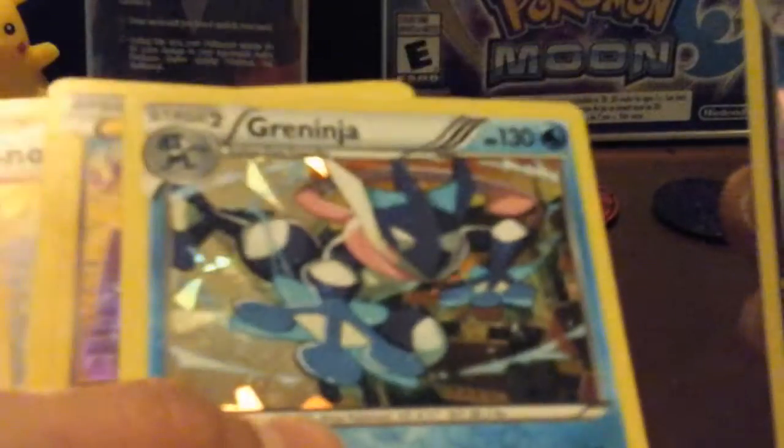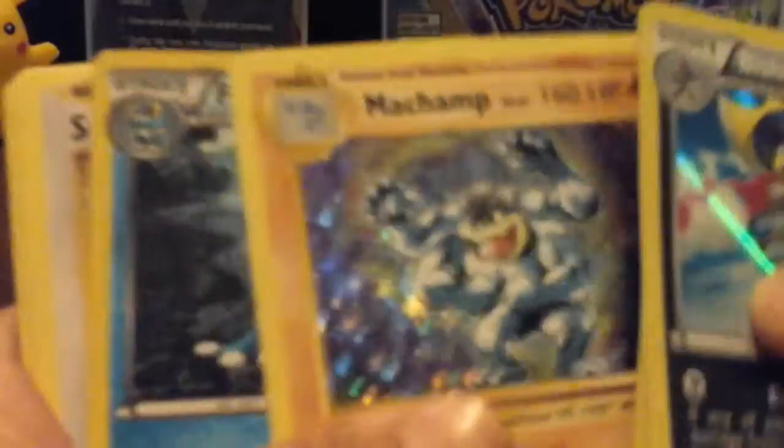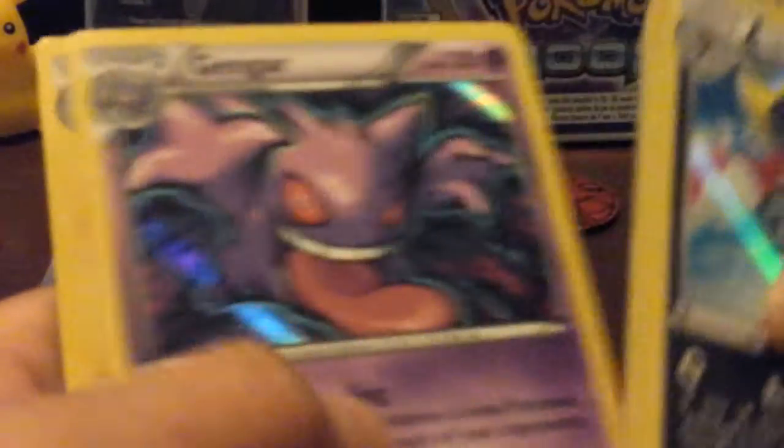Now I'm going to start off with holos. Bisharp, Double Type — if you can get the camera to focus. Sorry guys. But if you have good vision, that is a Steel and Dark type. Greninja, Raikou, Machamp, Frogadier, Snorlax, Aegislash, Gardevoir, a Gengar, and a Galvantula. Let's put that back.